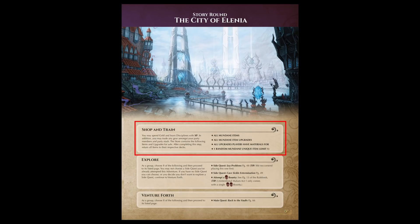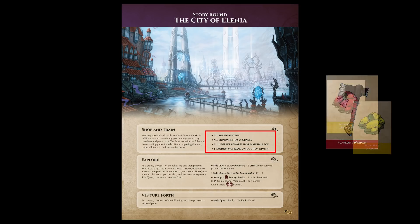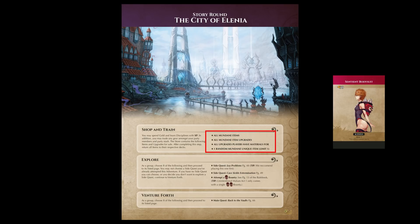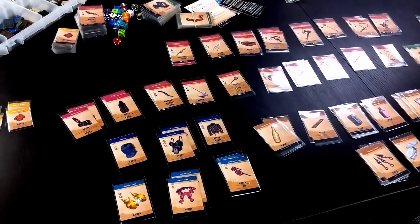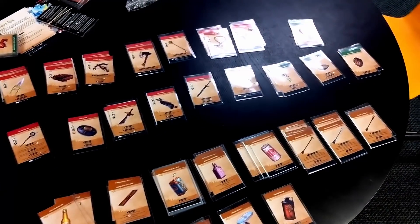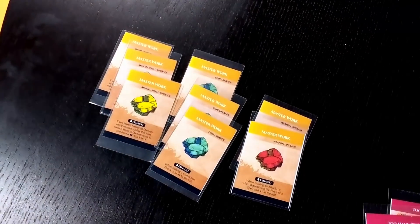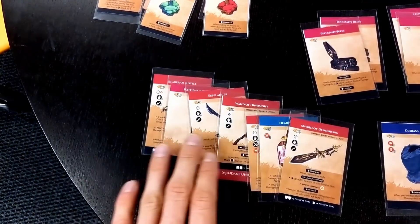The Shop and Train step will take up the bulk of your time during these scenes. Players may spend gold to gear up their adventurers by purchasing any items the current location has for sale, determined by the listed text on the adventure round. In this example of one of the first story rounds, players can purchase all mundane items, mundane upgrades, and any upgrades the players have materials for. In addition, a random mundane unique item is for sale. This means all 99 mundane item cards are for sale in this town, plus all mundane upgrades — including one called Masterwork — and players would draw a random mundane unique item and put it up for sale.